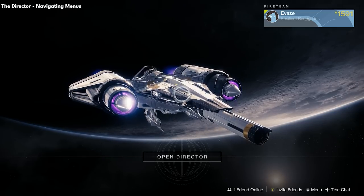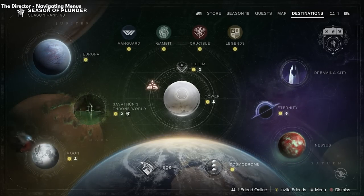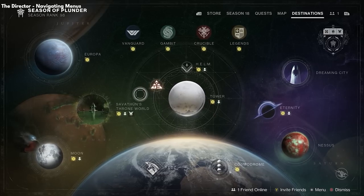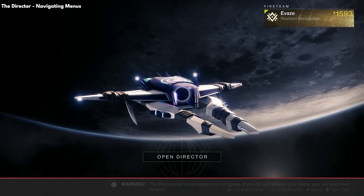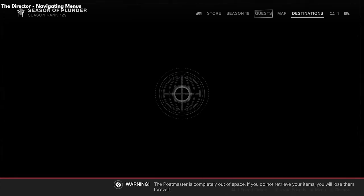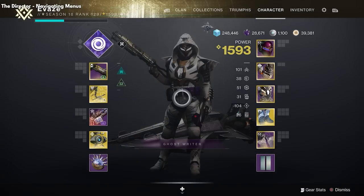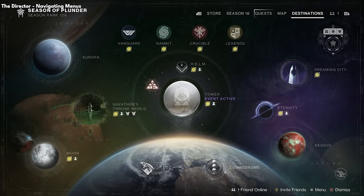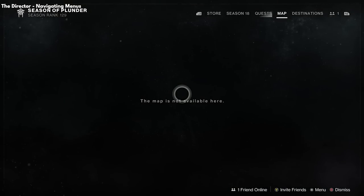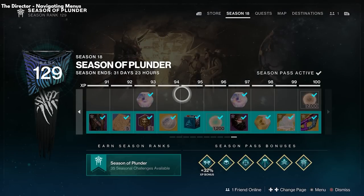The director is Destiny's menu system. Here you can inspect your character, access the in-game store, change settings, deploy to new locations, and check your quests and inventory. Destiny's menu system has two main screens: the director when you press the back button, or inventory when you press start — Escape and Tab on PC. If you open the director first, you can see destinations to travel to and all playlists on the first page. To the left is a map of the current location, your quests, current season pass, and the in-game store.